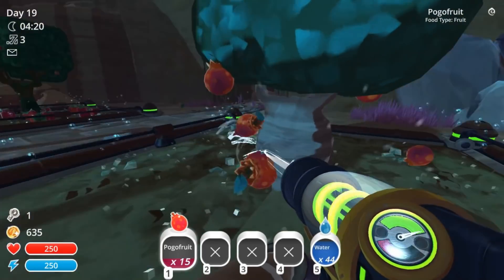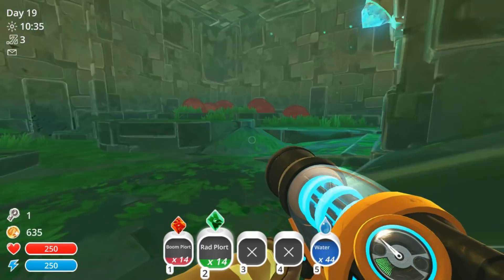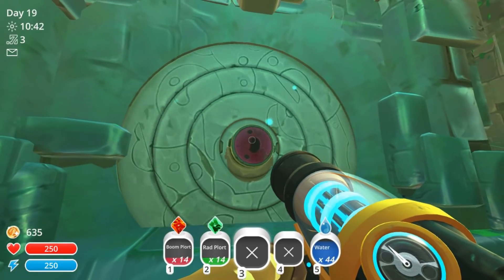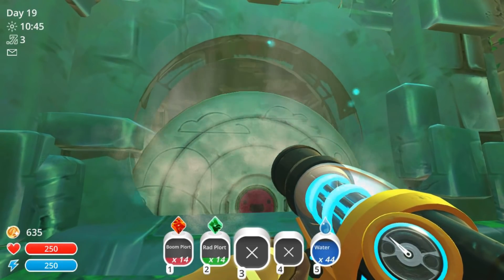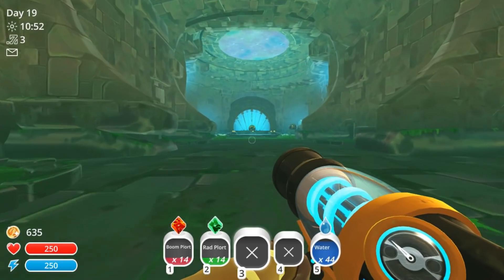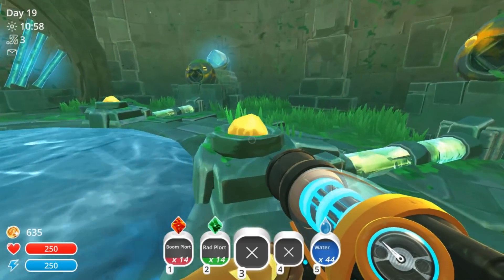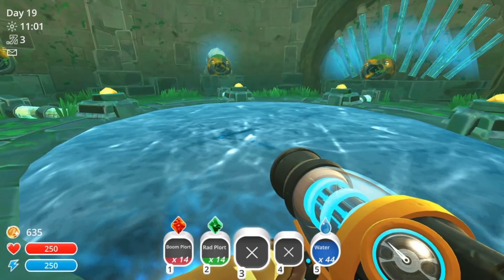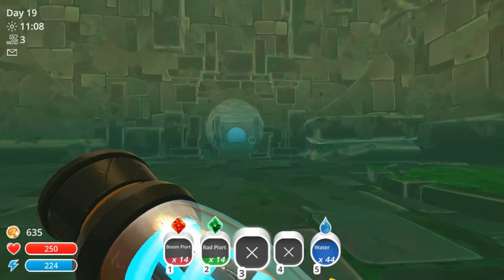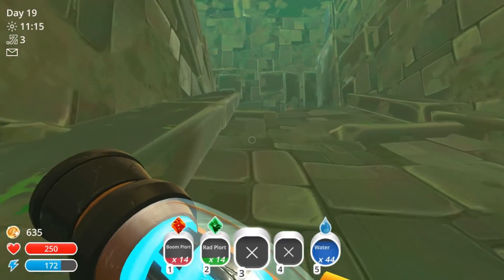I'll meet you at the door — I am super excited to see what's on the other side. Our inventory is still kind of full but here we go, let's put the key in and see what happens. Whoa, okay — what is that? Do we have to put more stones in there? I think this is a teleporter! This is so neat — we're gonna go collect a ton of quantum plorts and teleport away.